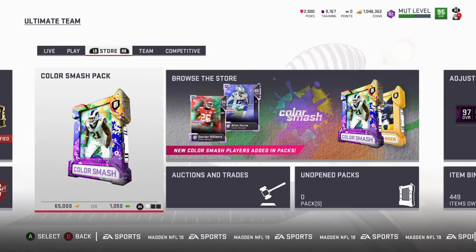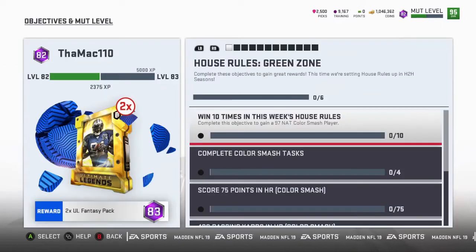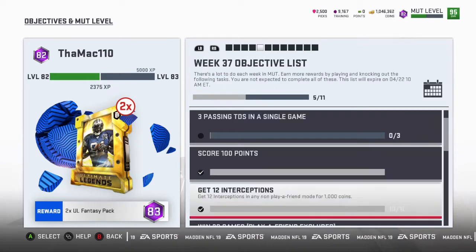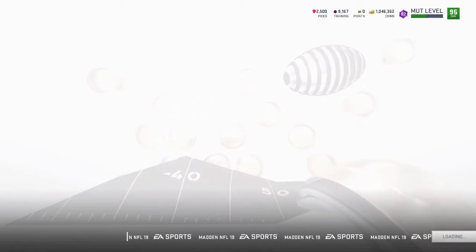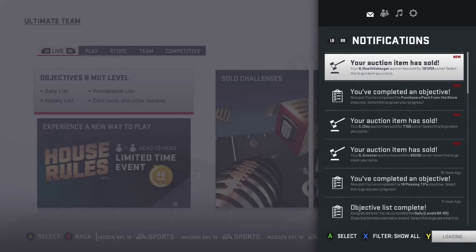Think about it — in 10 days getting 7,500 coins every day, that's close to 100,000 coins right there. Then there are also weekly objectives where you get player packs, 5,000 coins, and so forth — you can make coins by completing those objectives too.